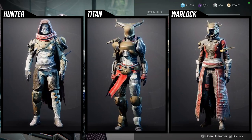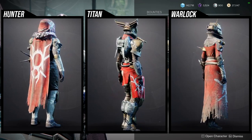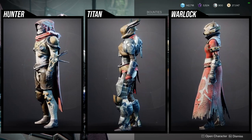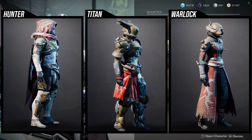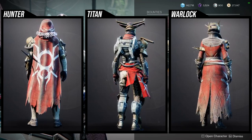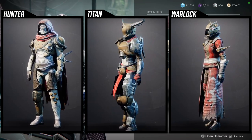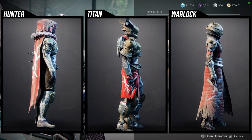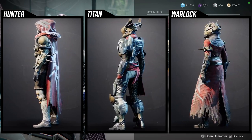I really recommend the pieces I pointed out for each class. For Hunters, at minimum grab the cloak — it's so good, though it does take shaders poorly. For Warlocks, I'd grab the class item and the chest piece — both are really good. For Titans, the helmet and chest piece are the best pieces from the set.